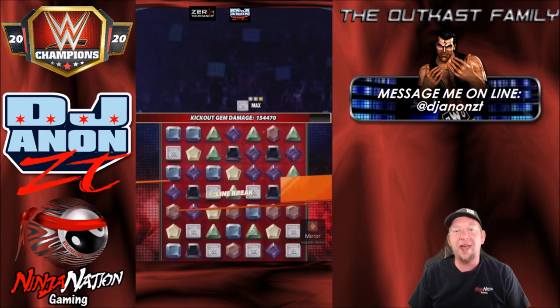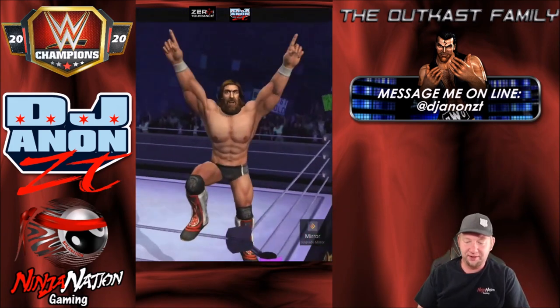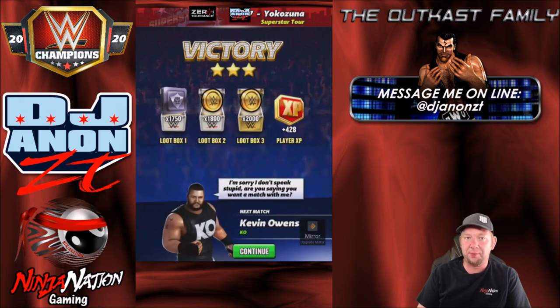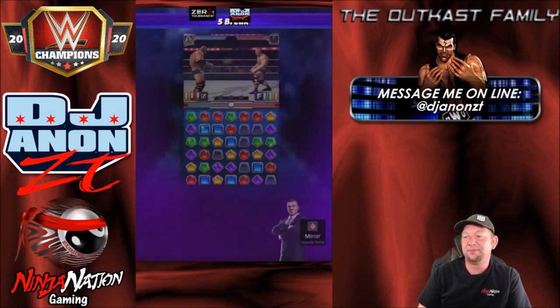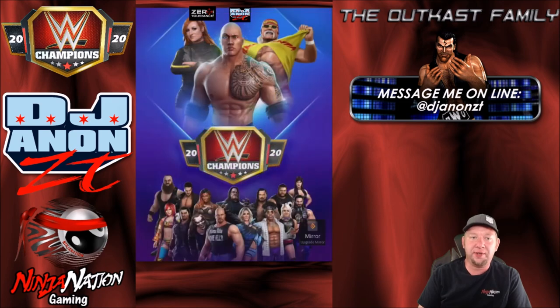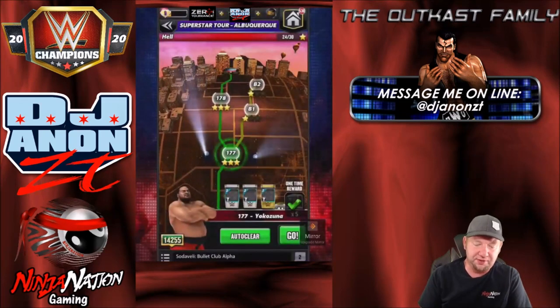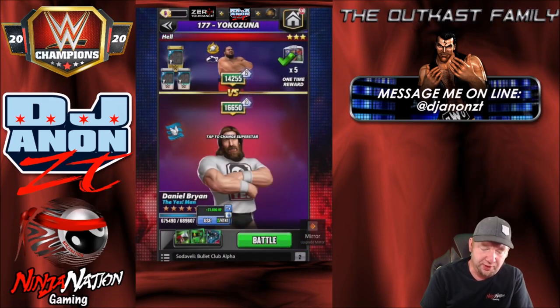That is an excellent, fun way to run Daniel Bryan if you have him at 4-star. With the choose-multiply-gem move like that, you can make your match anywhere. While it doesn't recycle in theory, you can break either of your colors, choose the multiply gems on those, and go with it. That one was pretty awesome too.